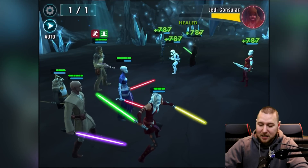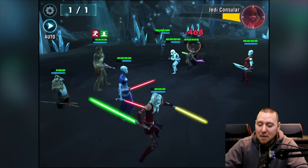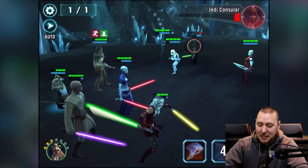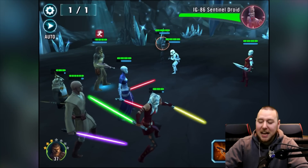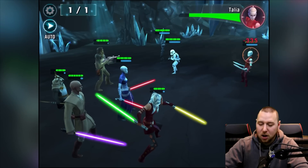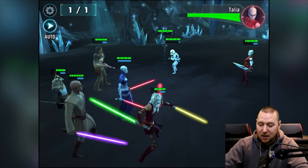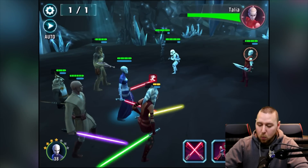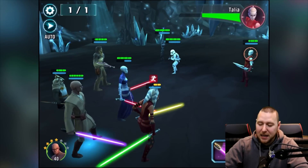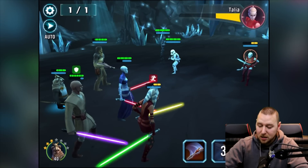He heals! Holy moly, he heals. My people are just too weak at this stage of the game. Alright, he's down. She can heal now — I know she can heal. So we want to take her out. Always take the healers out, that's what you want to do. I don't want to heal just yet, I want to save that ability maybe for the next round.